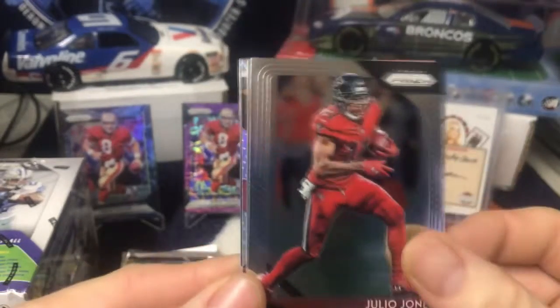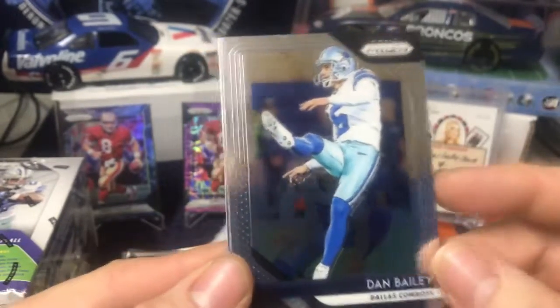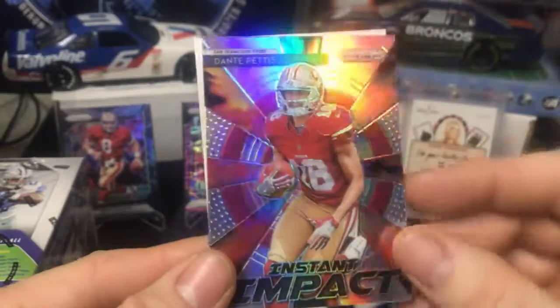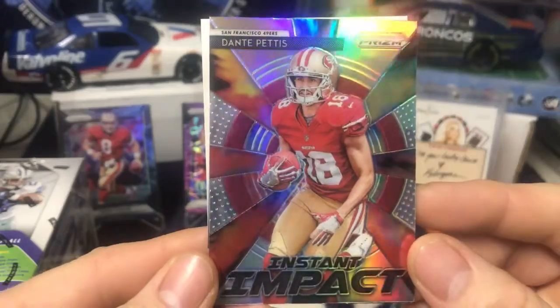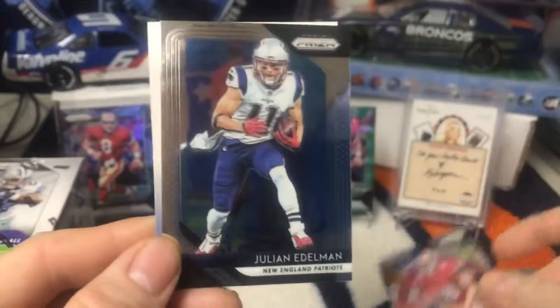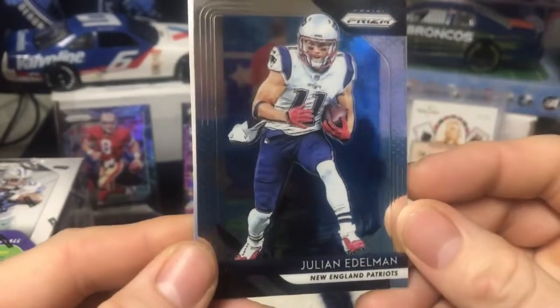We have Julio Jones, Dan Bailey, we have Instant Impact Dante Pettis — silver, rookie card there — and Julian Edelman, and a kid reporter.